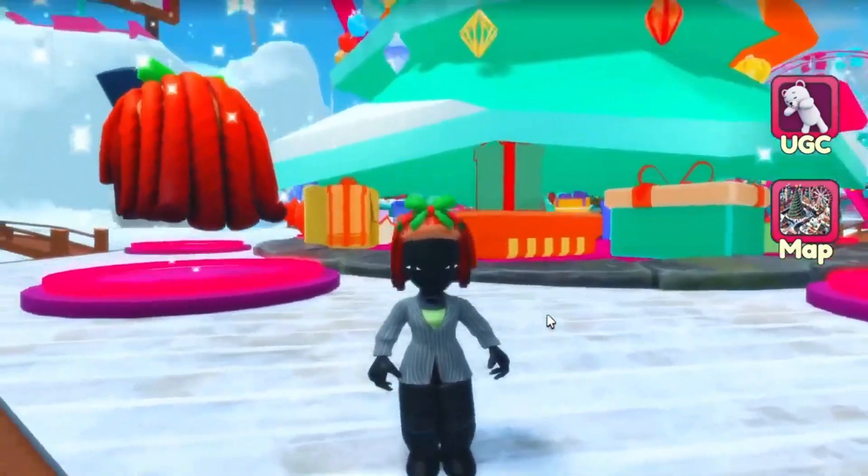You can also skate on the ice, but that one takes a little bit longer. Once you complete the scavenger hunt, then you'll be able to play the slate obby. Once you join the slate obby, you just need to complete it and collect the gift bags that are on the map. Those presents will award you points that you get once you reach the finish line.